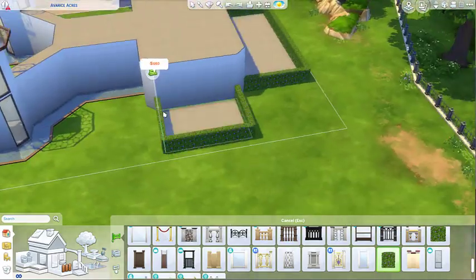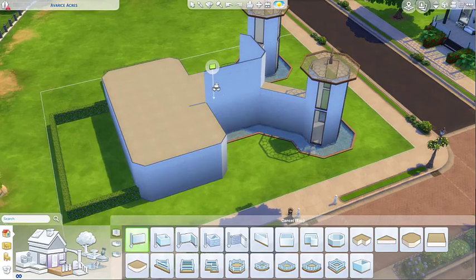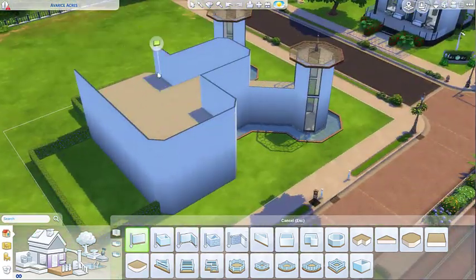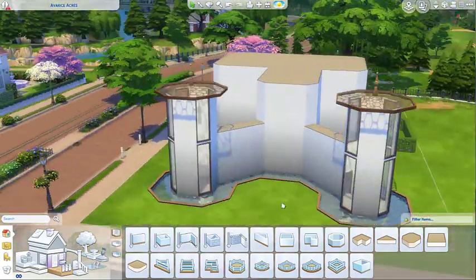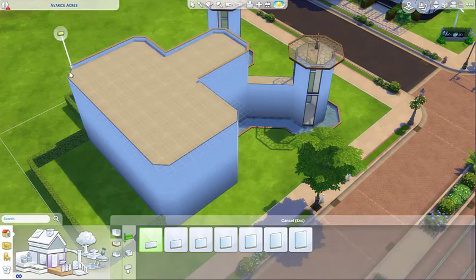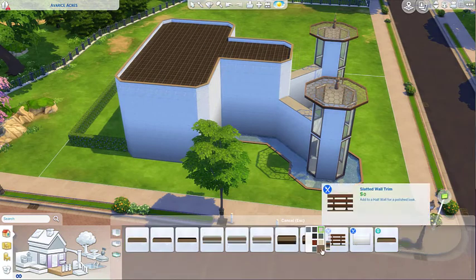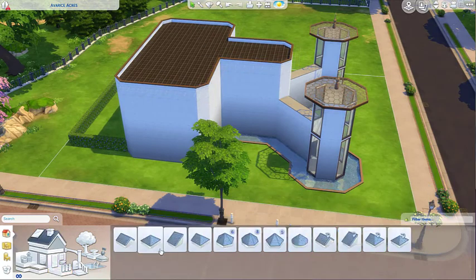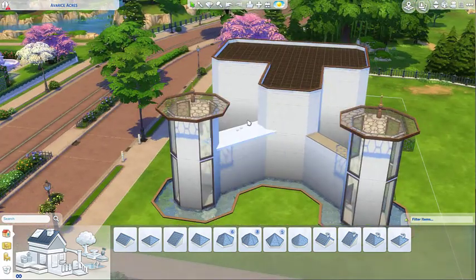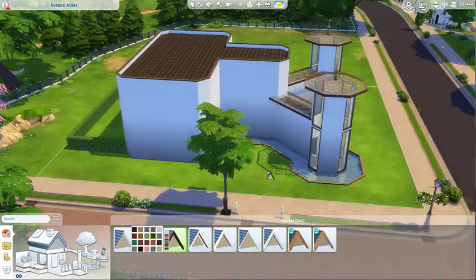Sorry, my camera angles get a little crazy — I get a little dizzy looking at them myself sometimes. I move quickly and I always like to get different angles of things. I like to look at everything before I make a decision. I decided no weird roof — I was just going to do a flat roof because I already have really interesting roofs over there, so why not.